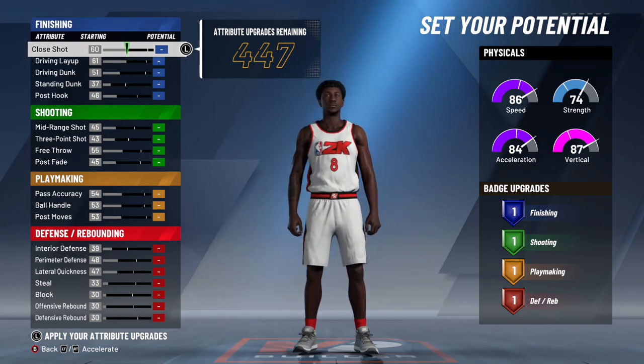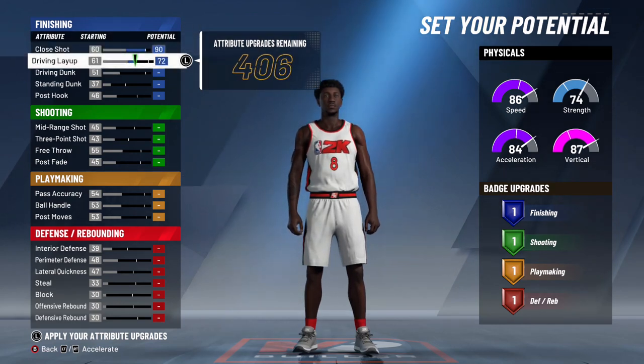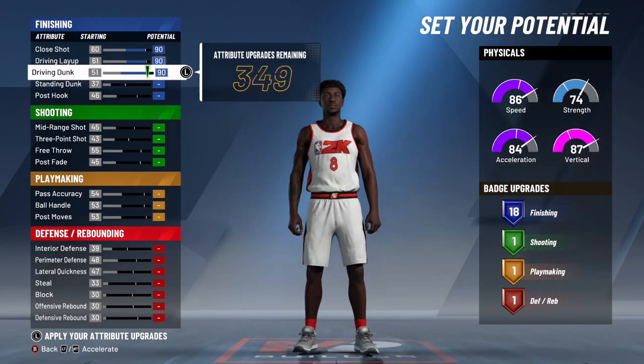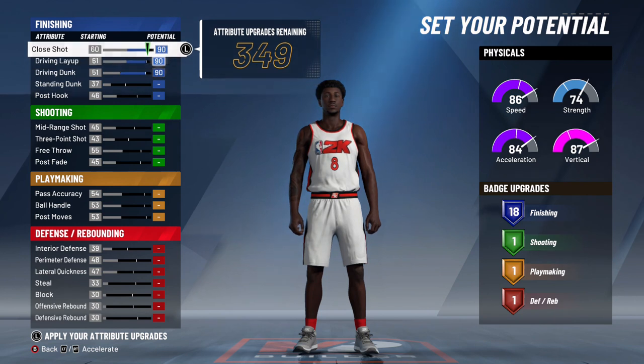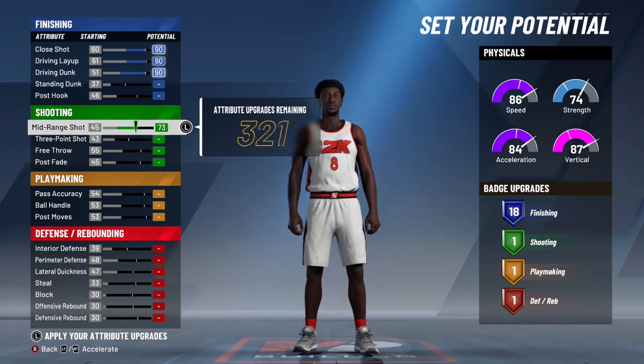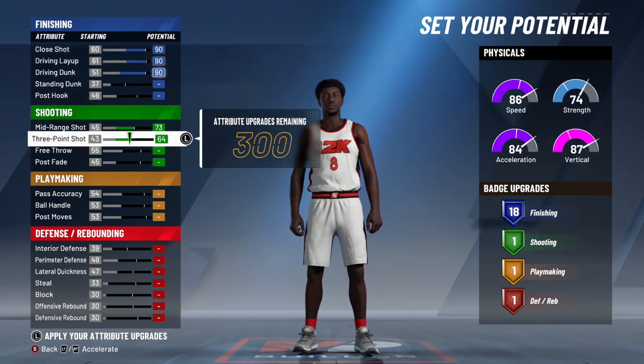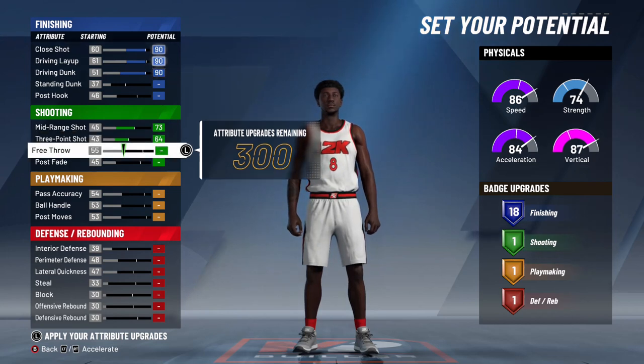For where to put your points: you want to max out your close shot, put your driving layup on 90 — one point from his max — and max your driving dunk as well, so they all should be at 90. Moving on to shooting, Kobe wasn't really ever the best three-point shooter, but he could hit a mid-range, obviously patterning his game after MJ. So you want to put that on 73.